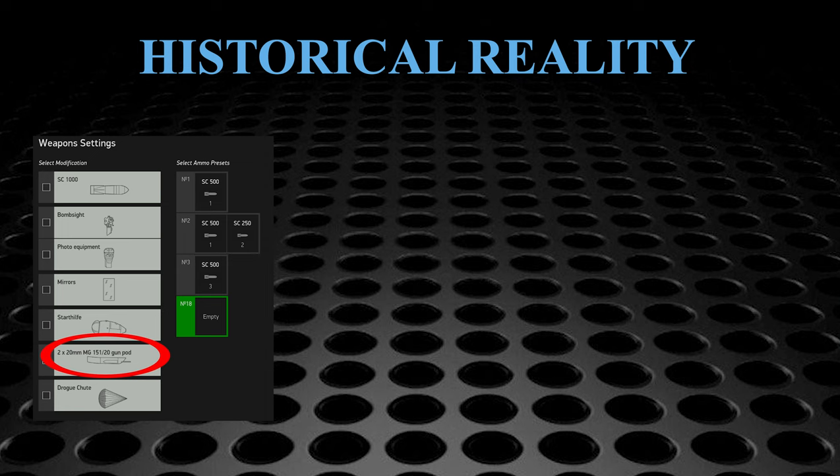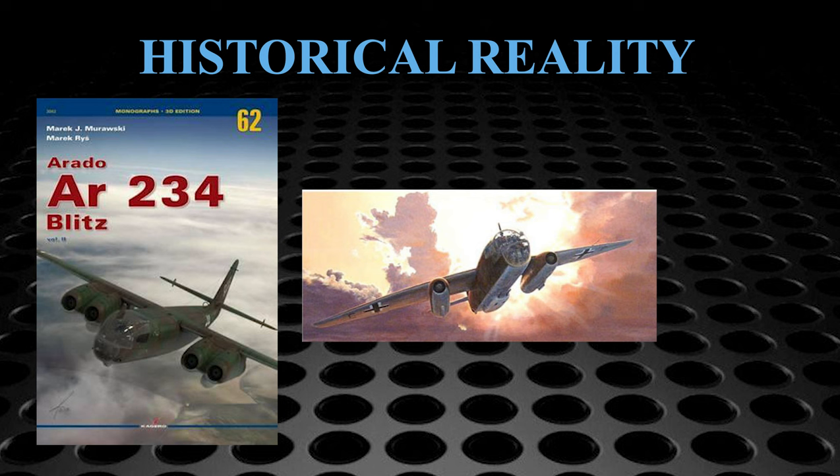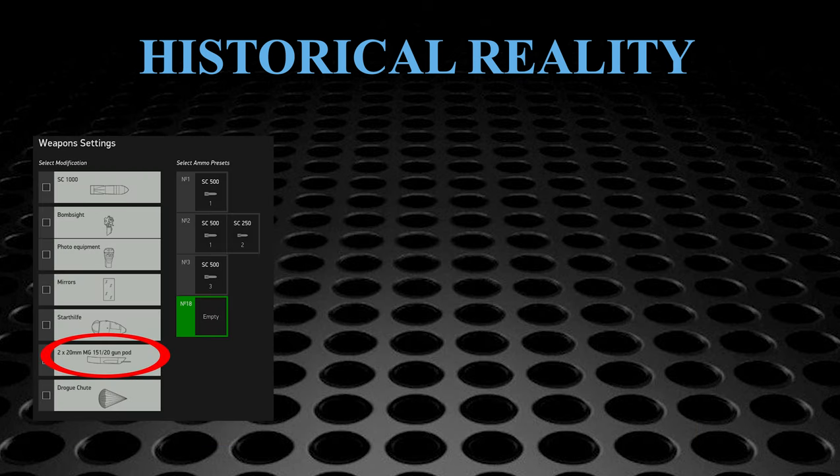Historically, the 20mm gondola was mounted on two night fighter aircraft that scored no air kills, and on one reconnaissance aircraft flown by pilot Eric Sommer, who obtained the gondola from a local night fighter unit. On two occasions he had opportunities to engage enemy fighter aircraft — an F-5 Lightning and a Spitfire — but did not score any hits. The only other mention of guns mounted on the 234 for operational use was on the aircraft of Captain Friedrich Harries, who allegedly had several machine guns mounted above and behind the pilot's seat. In the game, the gondola is a cool option, but I personally never used it, and I would have preferred that time and effort spent on something more historically relevant like a Triolin bomb.